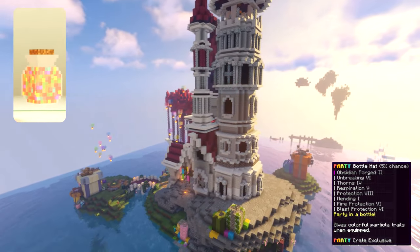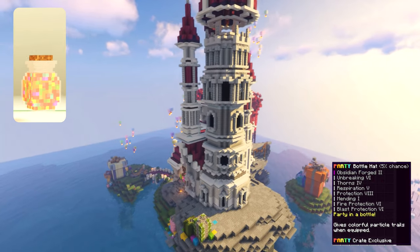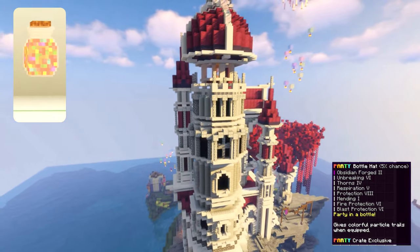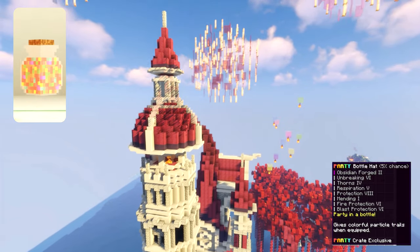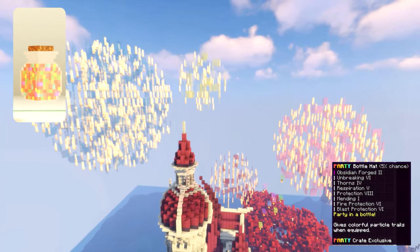Up first we have the party bottle hat. The effect is really more aesthetic than anything else with a circle of particles going around your head which change through the rainbow as you walk around. The helmet skin is actually very nice with the stopper on top looking very accurate like cork, and the colorful beads inside really just pull it all together.